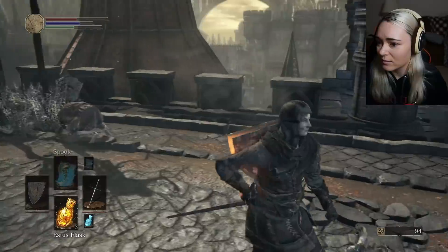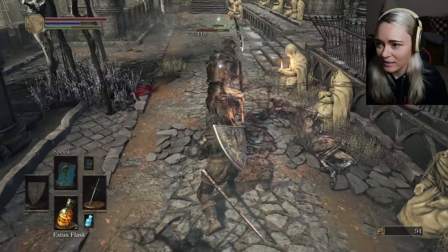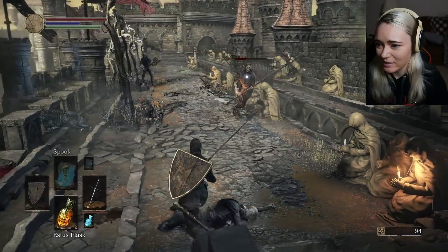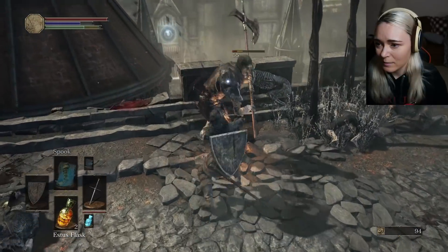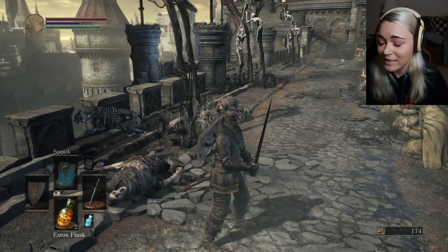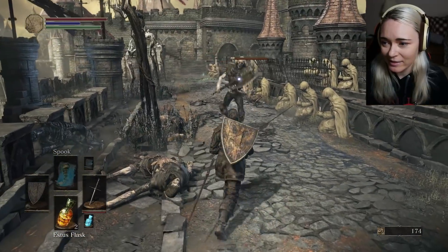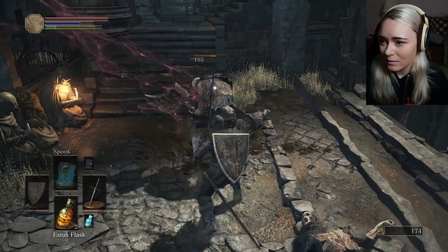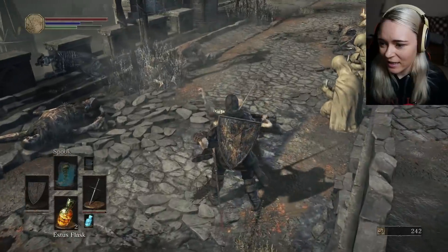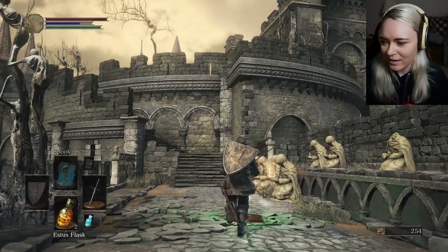Oh Lord. Let's just relax. Your friend is coming and this is not good for me. Oh, he dropped something — a halberd and a raw gem! I need that to upgrade stuff! Oh boy! Why wasn't that a backstab? Gotta get closer to them, gotta hug their buns. Here's my stuff — I have two Estus flasks.